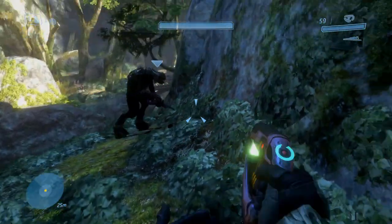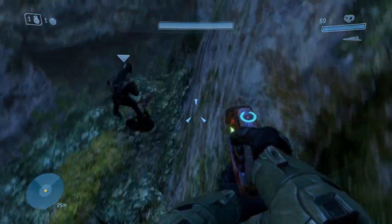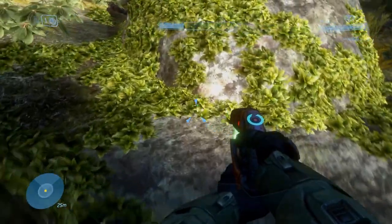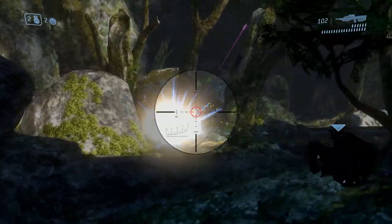I was worried about the Arbiter getting in my way, but I said screw it — maybe it will look cool. Right where this kind of grass is on the wall, you jump, hug the wall, throw a grenade, jump across, and have the Arbiter jump beneath you for the epic cinematography.